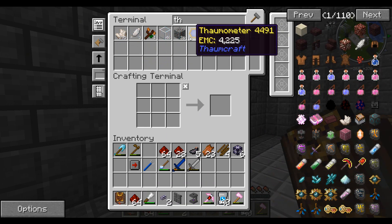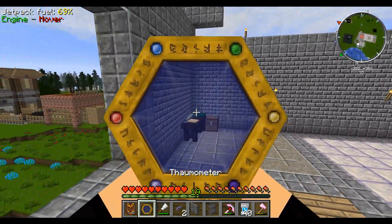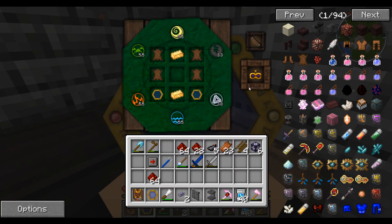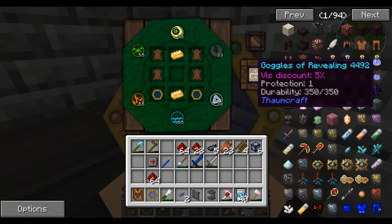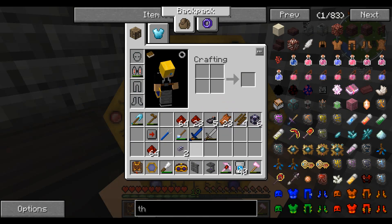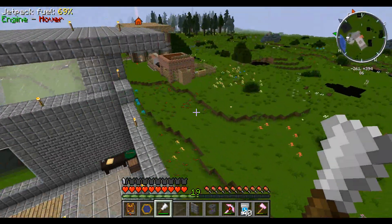I did put it in here — thank God for that. If we head up here, I believe we should have everything we need in here. Because I did say last episode that we would make the Goggles of Revealing, which we have now got — we've got all the stuff for it anyway. So we're gonna get those, and this should mean that if we stick these on, we have some cool-looking specs, and we don't need this to see aura nodes anymore.